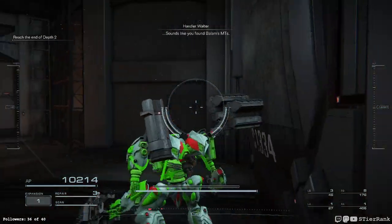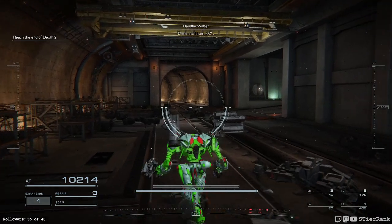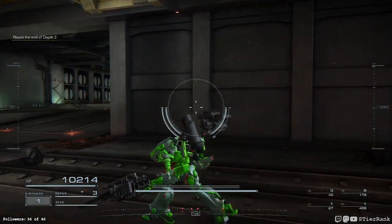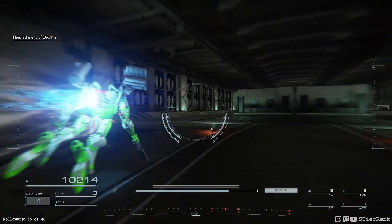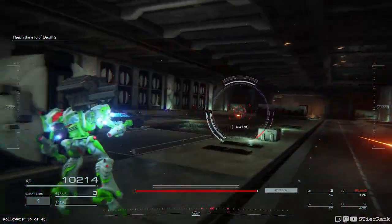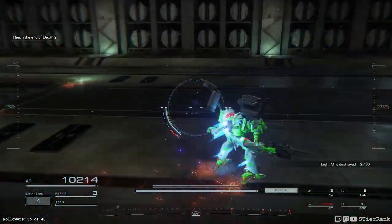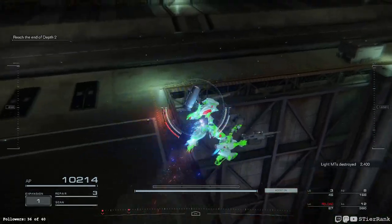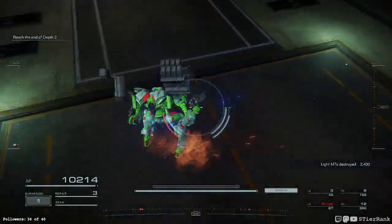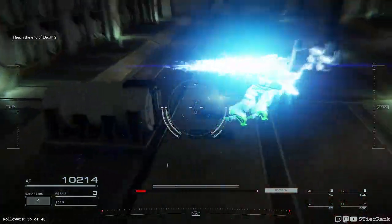Looks like you found Balaam's MTs — eliminate them, 6-2-1. Here we go. Looks like missiles are going to be completely useless. Maybe we'll switch to birds or something, unless the area opens up. It's all sneaky.